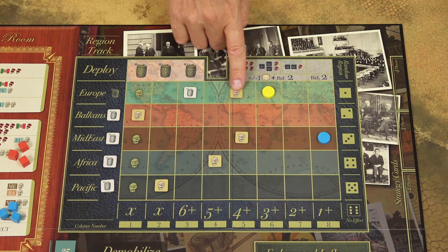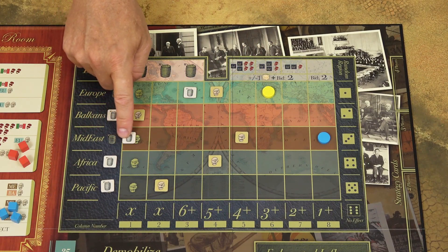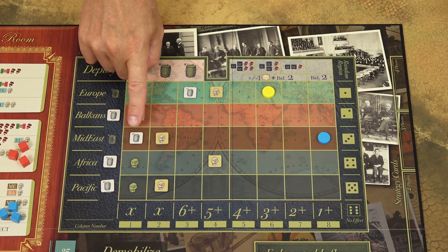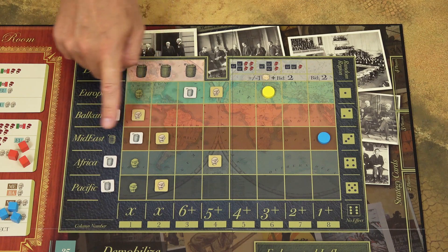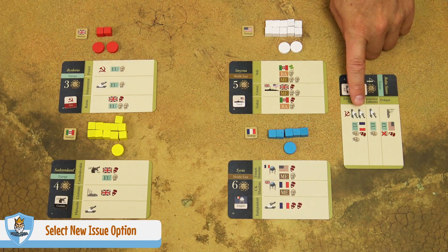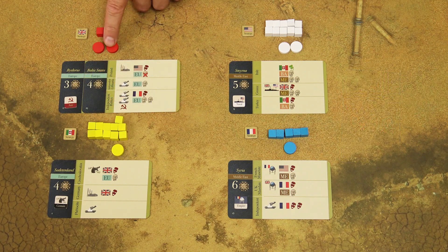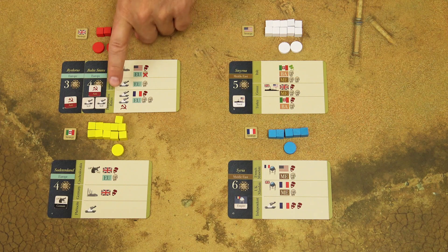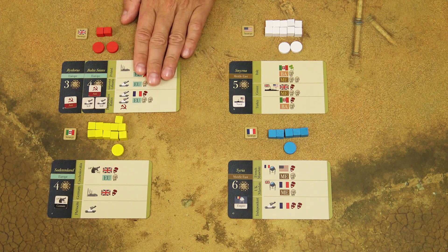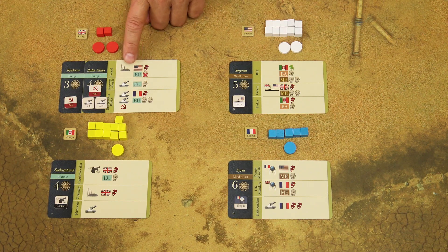Then increase the power keg level in that region by one. The power keg token can only move up to column three — if it would move beyond that, the move is ignored. Then move the unrest token to the space right of the power keg token. You must move the power keg token and reset the unrest token even if no player controls any issues in that region. The player who won the issue takes the issue card and selects one of the options. Any strategy counters on that issue are discarded, and the new owner selects a new option — they may select the same one as the previous owner and all effects apply again.